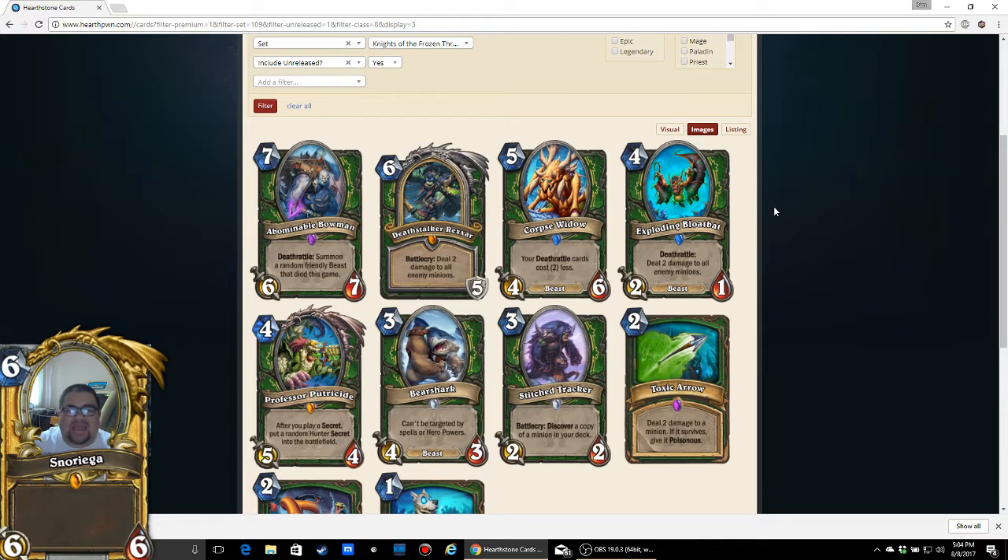Exploding Bloatbat: 4 mana for a 2/1 Beast Deathrattle — deal 2 damage to all enemy minions. That seems pretty alright. I actually like this a lot, even though the stats are subpar. It's another Deathrattle that you don't exactly want to pull from Abominable Bowman, but you really wouldn't care, because losing it still means 2 extra damage to everything on your opponent's board. Especially in a competitive board state, I think that's good. I'm going to give it 3 out of 5.